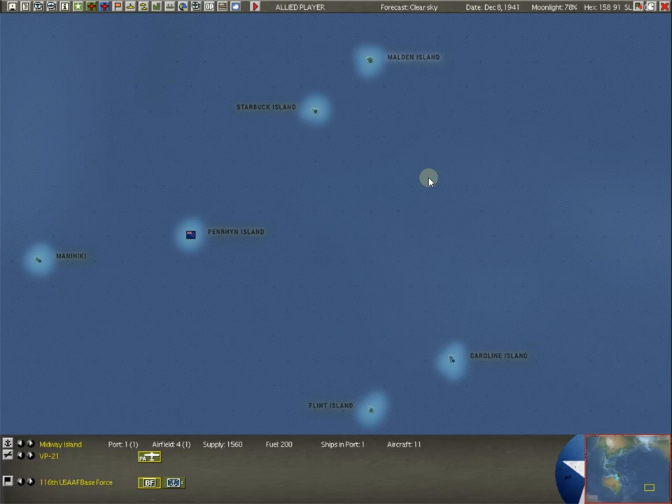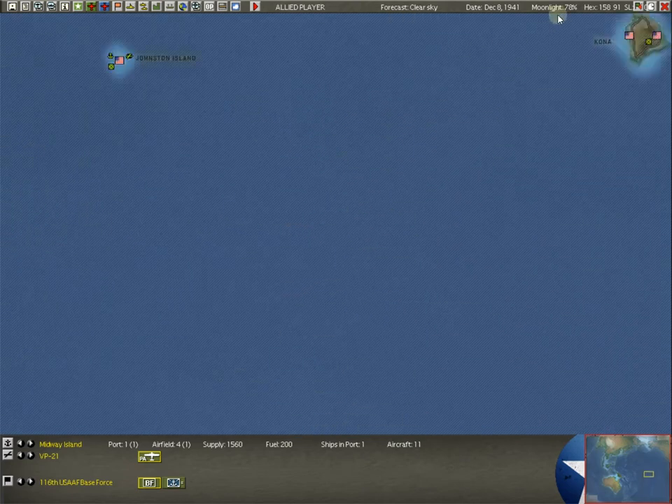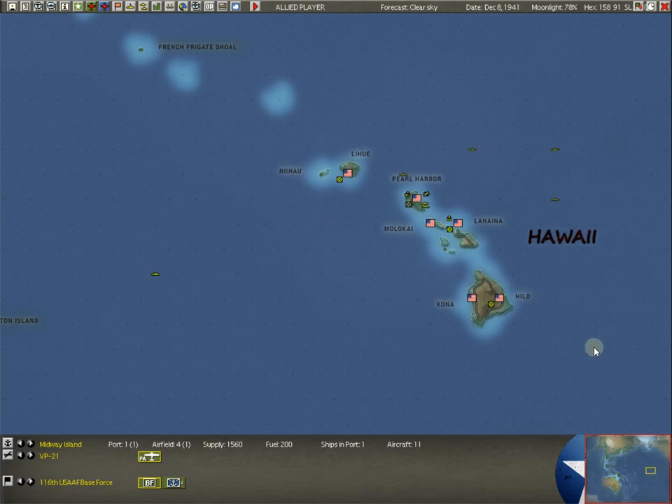I usually also have things going down to Tahiti, although I might do that through the Panama Canal, and some stuff to Pago and Suva depending on how your picket fence is looking. If you can get it around this corner down to the south with very little submarine interference, that's nice — especially if you're getting a lot of Japanese subs or the Kido Butai harassing you off the Australian coast. If you're having a hard time getting supply out of Sydney or Brisbane to those islands, you can just run around the corner from Pearl Harbor.